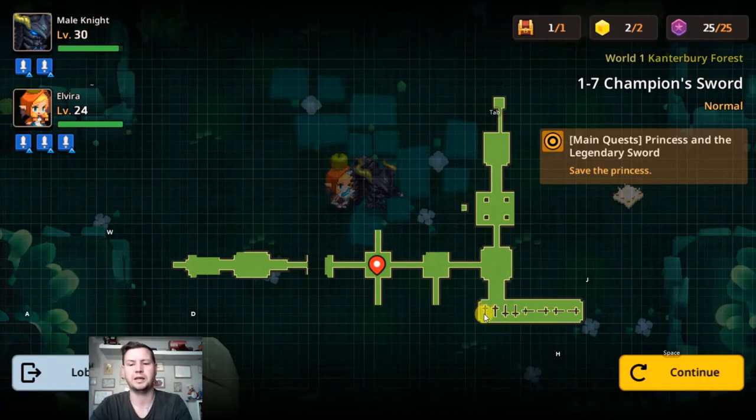It's like an arrow pointing up, up, down, down, left, right, left, right. So if you follow this pattern from the first screen in the maze, you will unlock the hidden sub stage.